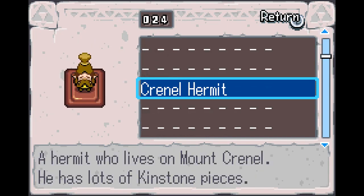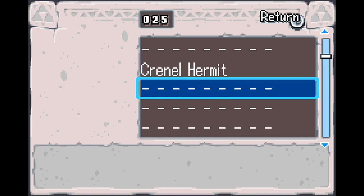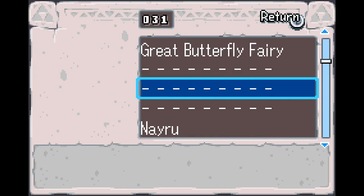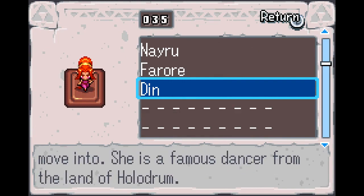I got the Crinnell Hermit. It says he has lots of kinstone pieces, but I went back to check on him — he has no kinstone pieces. He's either bugged out, or he picks up all the random kinstones that you don't find anywhere else. Like a Tingle. We also got the three goddesses: Nayru, Farore, and Din.